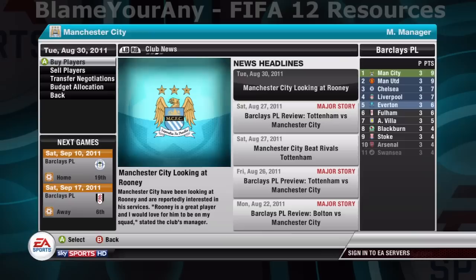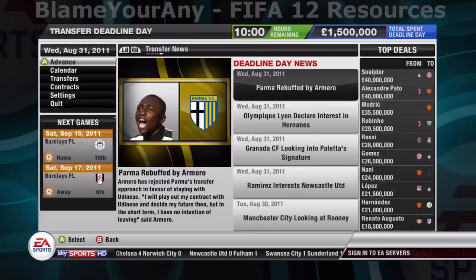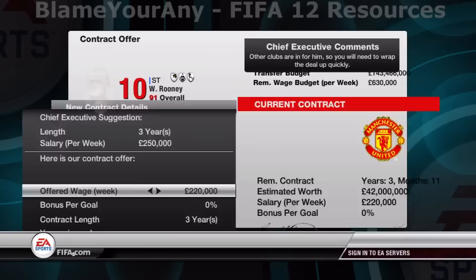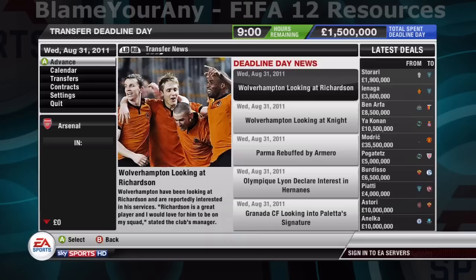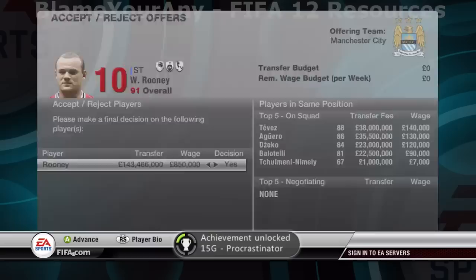Once you do that, return to the career mode menu and go to advance — don't bother going back to the calendar. You keep advancing and you should get into this Sky Sports transfer deadline day sequence. Keep advancing on transfer deadline day until Manchester United accept your bid for Wayne Rooney. You should then be able to offer Wayne Rooney a contract — offer him all the wages you can. Your top wage budget is in the top right corner. Offer him a 20% goal bonus and only offer him a one year contract. That's very important — only a one year contract, not two or three. Sometimes he doesn't accept, so make sure it's one year. Eventually Wayne Rooney will accept your contract offer. When you get to that page, make sure you flick the stall option to yes — make sure you're accepting his acceptance of your contract.